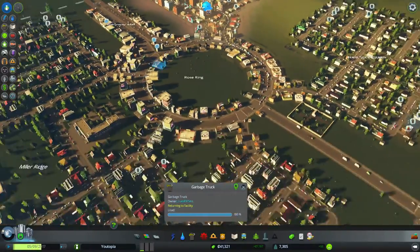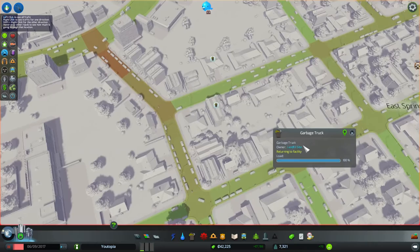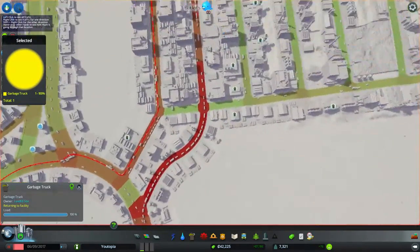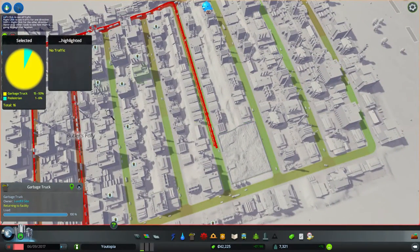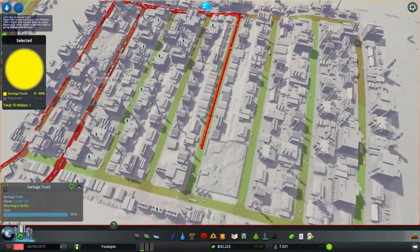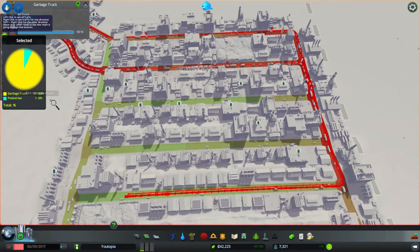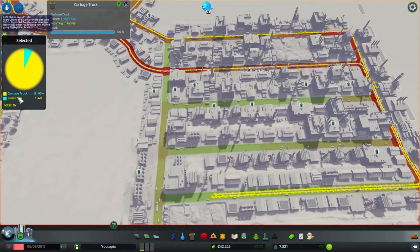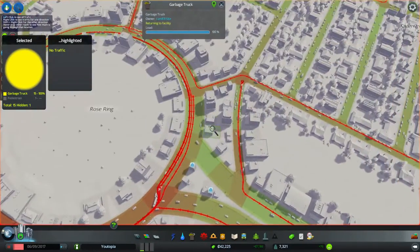Shall we show the other mod? Let's have a look — this is the one Quill uses. You click on that and click on a thing, and it shows you where they're going and where they've been. So here is the path this garbage truck is taking. There's a landfill there and another landfill here. If you click on the landfill, it shows you the traffic to the thing — there's pedestrian traffic, which would be the people that work there, and the garbage trucks themselves. Fifteen garbage trucks, a hundred percent of this traffic I'm looking at is fifteen trucks — ninety-three percent of this circle is garbage trucks. And they're all taking these god awful routes, which helps you determine where your traffic is going and why they can't get there.